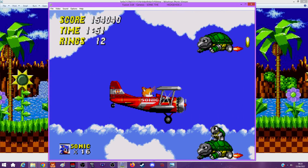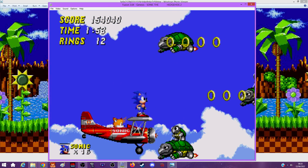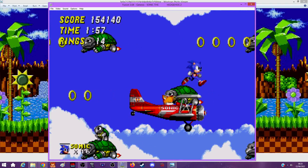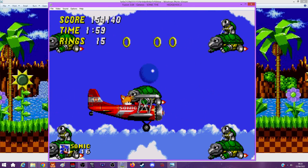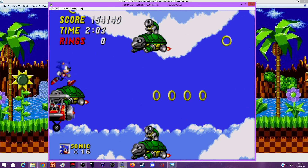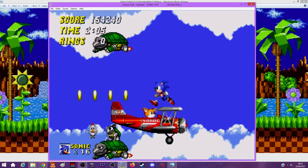These enemies can shoot at you. Shoot me - he's not going to do it. I got hit by him anyway. Wing Fortress Zone! When I was a kid I didn't know you could jump and I got a game over by going down with Tails every single time.